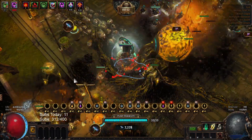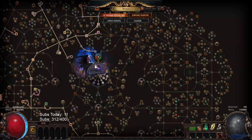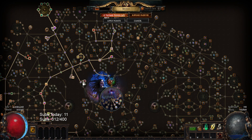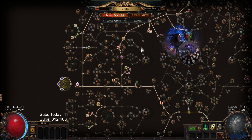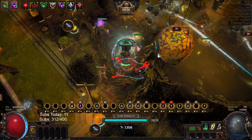All you need for this build to get started is the primordial chain and the jewels. You would just need the anima stone, primordial might, and a couple eminence and harmony. It's really, really, really silly.